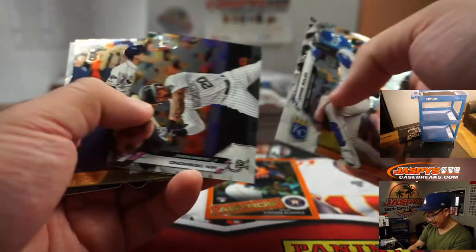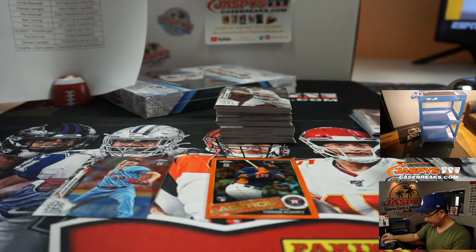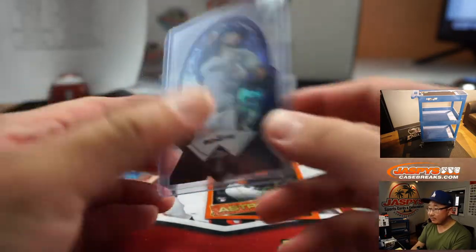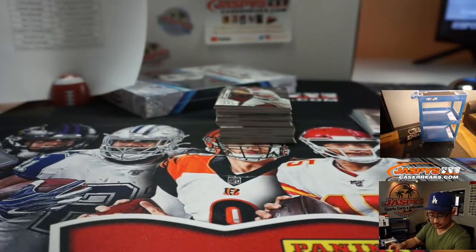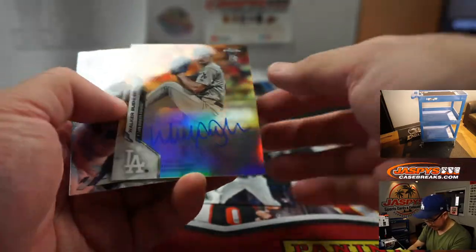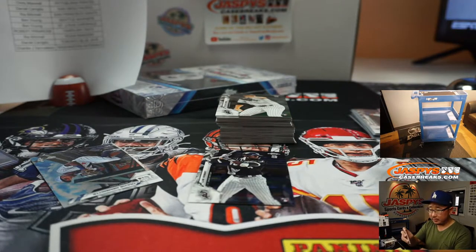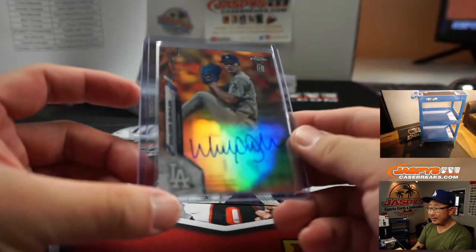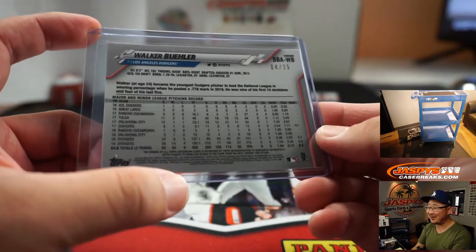We've got a nice orange Yordan Alvarez, two out of 25. Tatis Chrome Ben Baller — wow, you guys hear that? Tatis Chrome, that's crazy. There's a Bobashett die cut — this looks kind of cool. That is for the Blue Jays, Daniel. There's Luis Robert — I'm sure that card does well. And our first autograph is Walker Buehler. Autographs aren't even guaranteed per box in stuff like this.